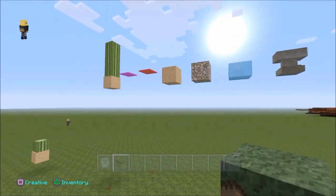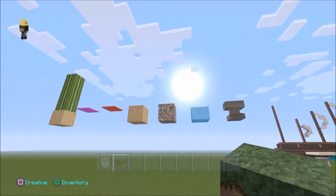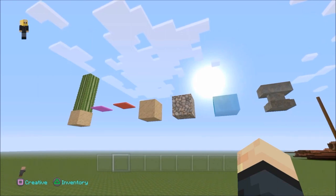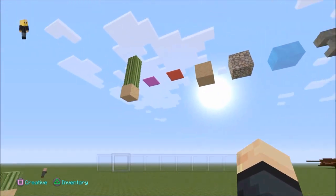And also, you can see that every block that shouldn't float is floating in my world. If you'd like to know how to do that, it's the same glitch — the same trick. It's just roses. It's very easy to do.